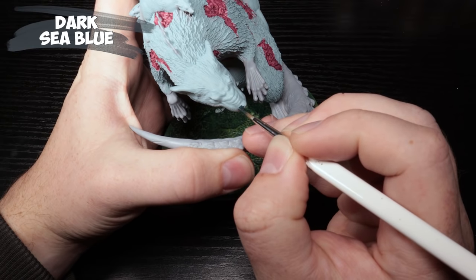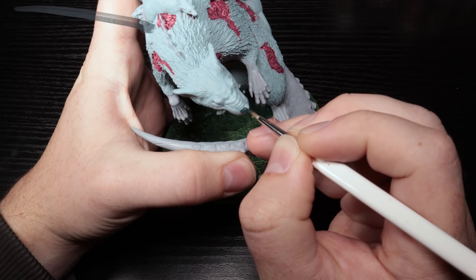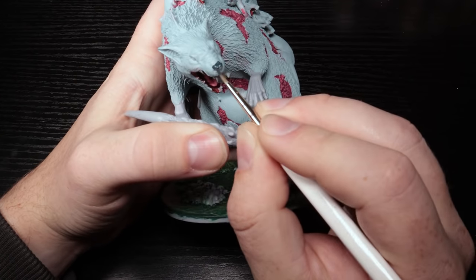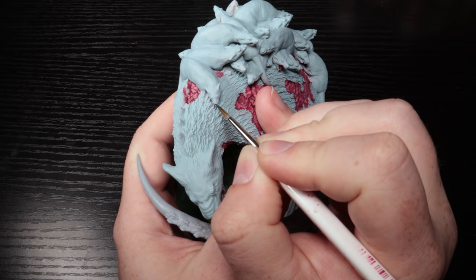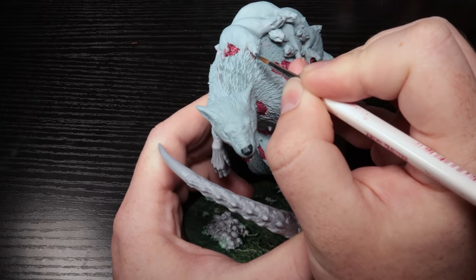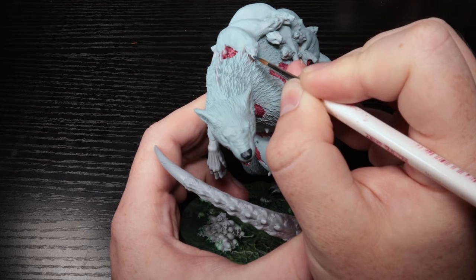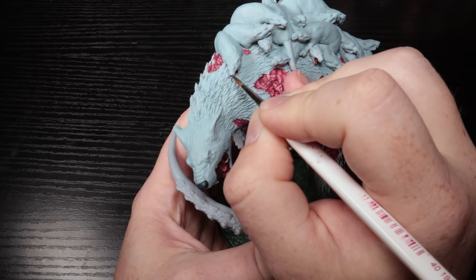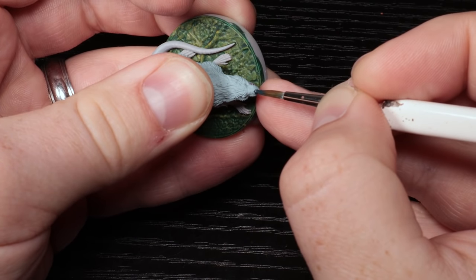We're almost ready for the wash but I need to paint the noses first. I did Dark Sea Blue on this — it's one of my favorite colors, I don't get to use it enough. It's in the same kind of blue-green spectrum as the fur, which is good — it'll kind of blend in. You need to do this before you add the wash so that when it gets the wash it'll all just be tinted the same. It's a darker color so it's not going to tint as much.